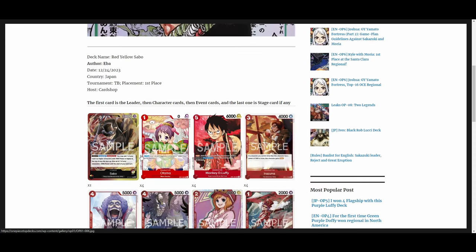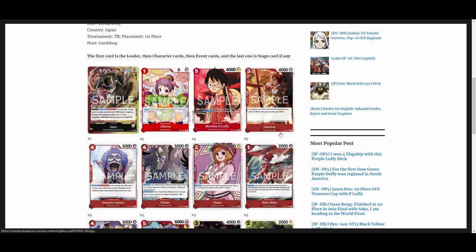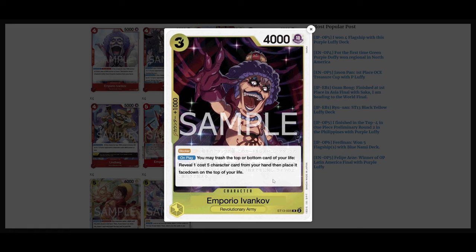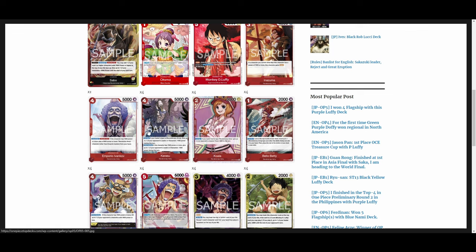Another Sabo list — this one running Otama as a 2k counter with some power reduction. Once again the Rush Luffy, the little Luffy to play with it. Revolutionary army package: four Inazuma, four Ivankov, four Karasu, four Koala, four Bella Betty, four Linberg, and the newer Ivankov at four. Also running the new Ivankov from the starter deck — a blocker that on play lets you trash the top or bottom of your life, reveal a five-cost character from your hand, and place it face down at the top of your life. So you can play it out off both Ivankov cards — great way to cheat out a blocker with life manipulation. Also running the new Luffy and new Yamato.